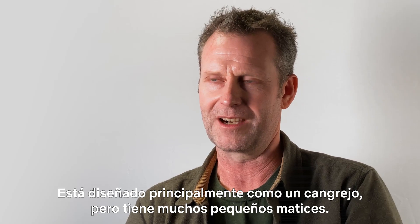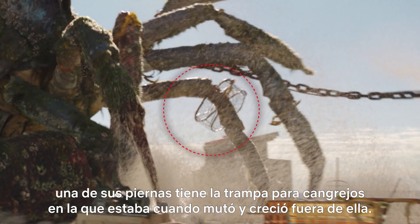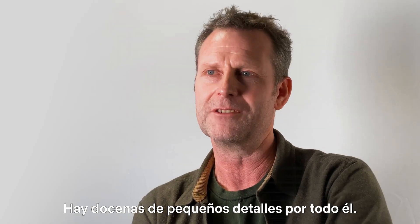His primary design is a crab, but there's all these little nuances — a six-pack ring stuck on his head. One of his legs has the crab trap that he was in when he mutated and grew out of it, so it's all sort of busted open and twisted around one of his legs. There are dozens of little tiny details all over him.